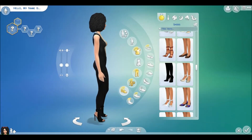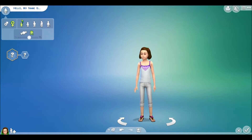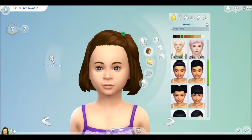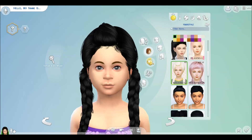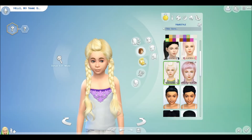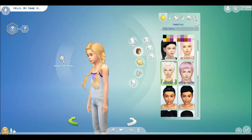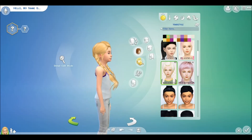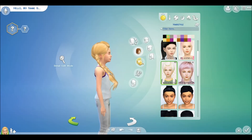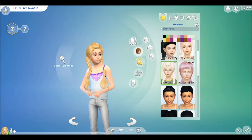That was it for adults! I also got one hair for child girls — these braids are so cute, love it. Just a little blonde girl with really cute braided hair. It is a Mae Sims conversion from Nusia's original hair.